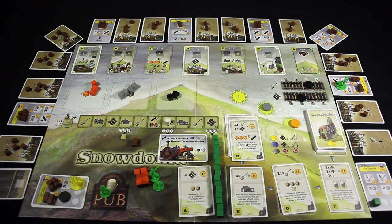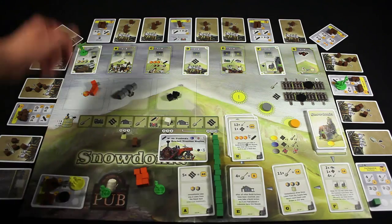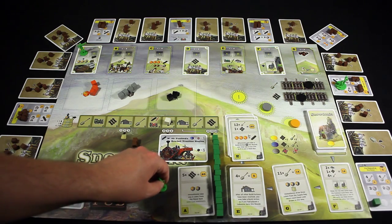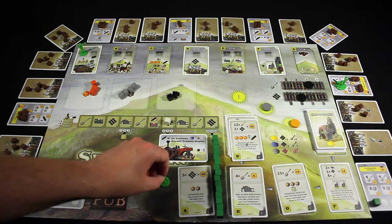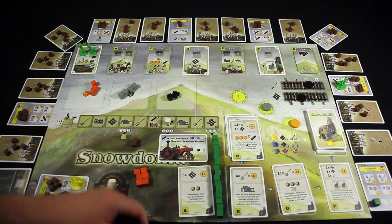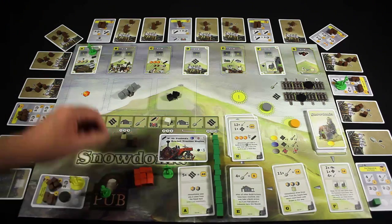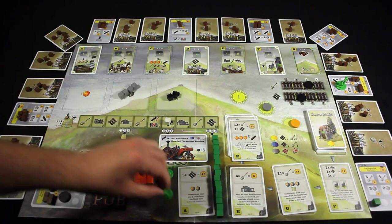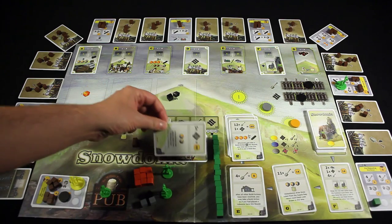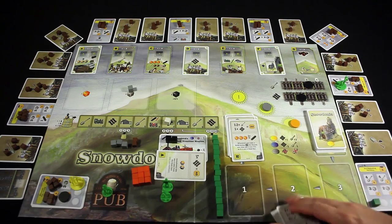I think this time, since I am not going to be able to get my extra worker, I will gather some more resources. I think I will grab some more resources — crazy, I know. So I will grab three more iron, a coal and two rock, and then I will activate this contract to grab another coal and another rock. I like it. Makes for a simple turn. And it looks like the fog has rolled in, so no laying track or digging next turn.